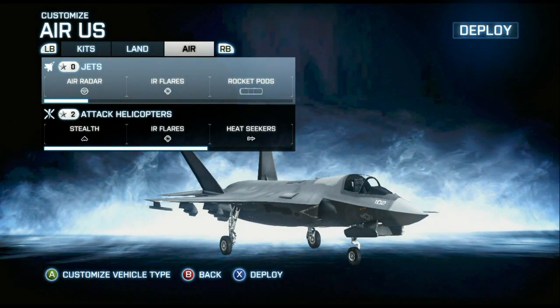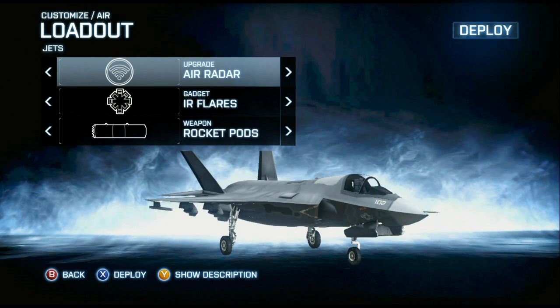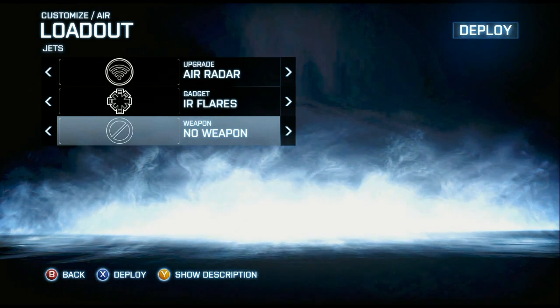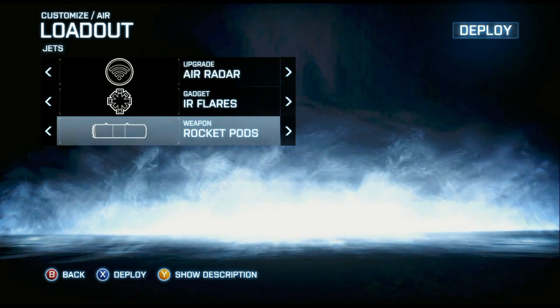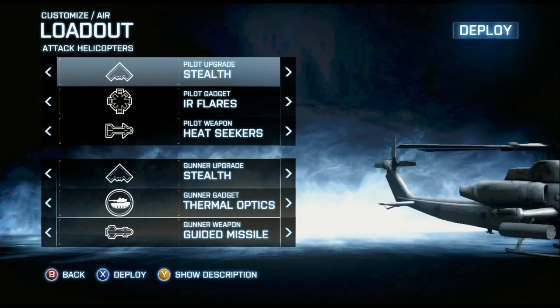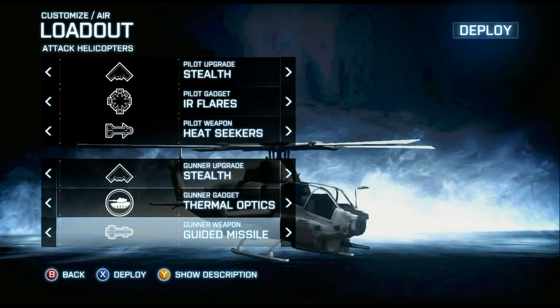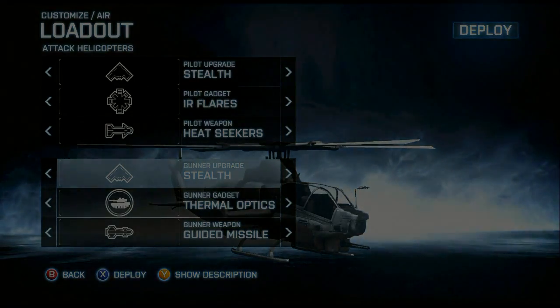So this is my vehicle setup that I use. I use air radar, IR flares, and rocket pods for my jets, as you can see here. I normally do heat seekers for air, but I've been using rocket pods. For the attack helicopter: stealth, air flares, heat seekers, stealth, thermal optics, and guided missiles for all the gunner stuff.